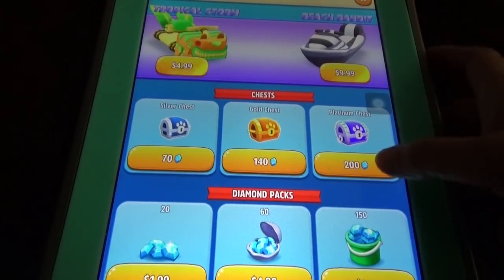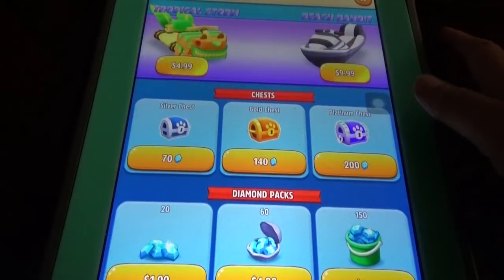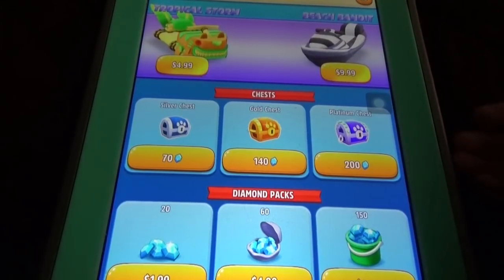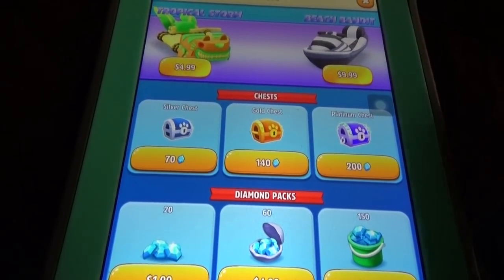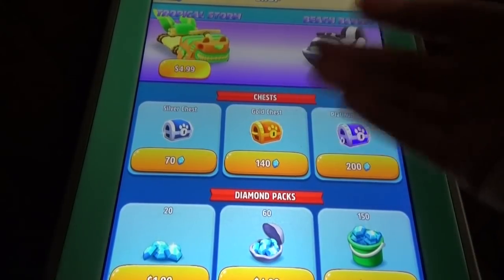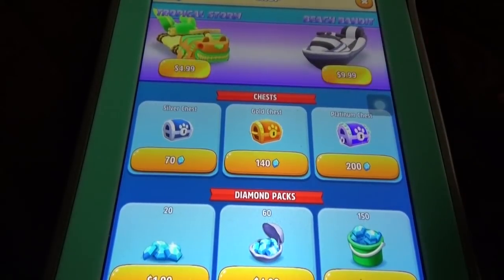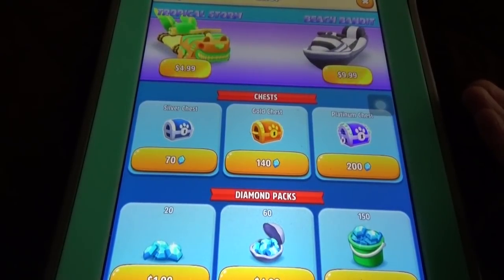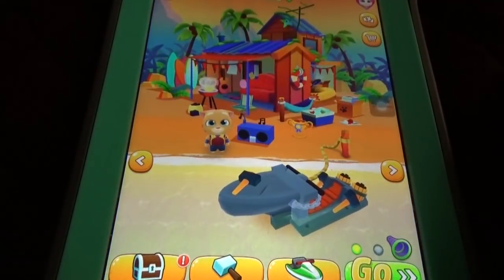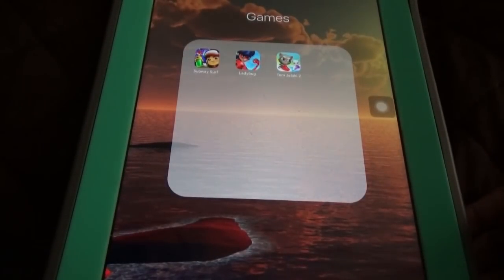The two jet skis cost five dollars and ten dollars respectively. If you didn't get the new jet skis, you can buy them for 200 diamonds or 140 diamonds, which gives you a better chance of getting the jet ski.